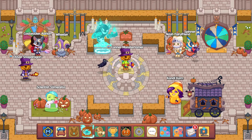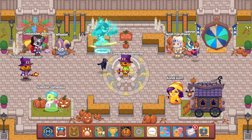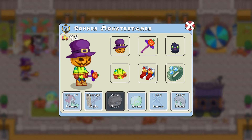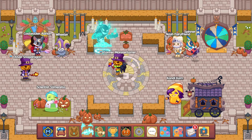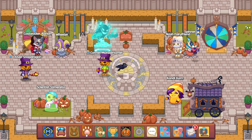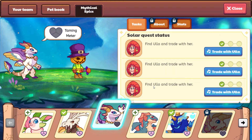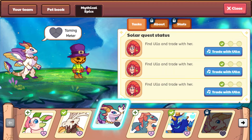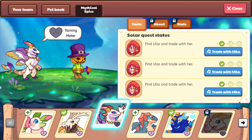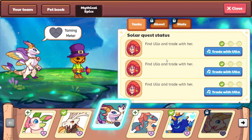Hello and welcome back. Today is going to be an exciting day. I am going to be battling for Solar. We are going to go ahead and get Solar today — hopefully if our battles go well. Let's take a look at our Solar mythical epic page. We have gotten all of the items that we need to track down Solar, so now we are going to head over to Ula. Today is going to be the day where we battle Solar in order to tame Solar.